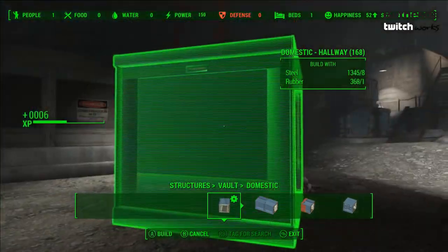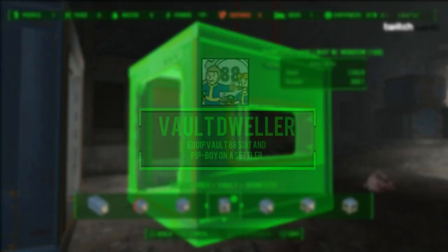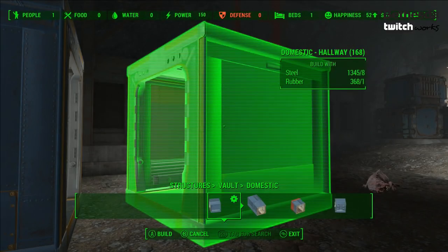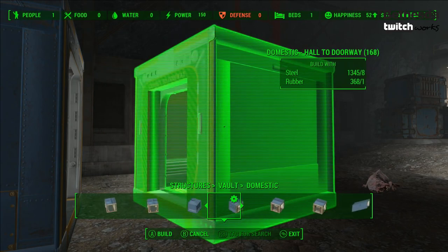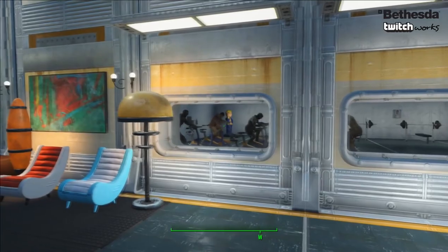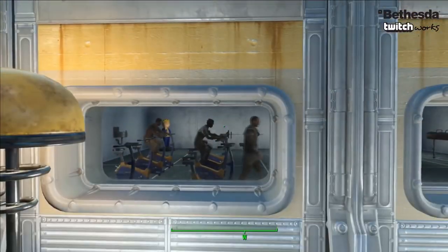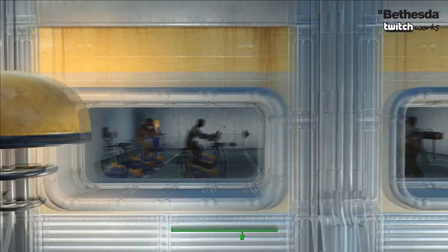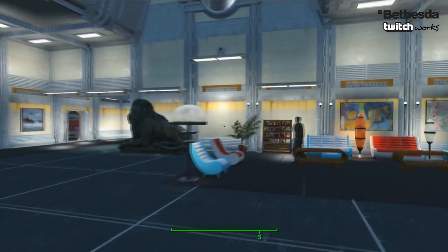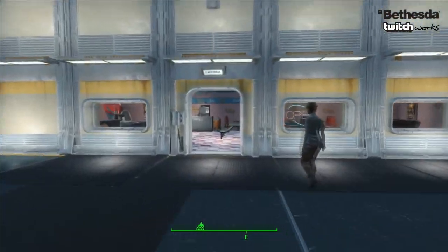Our last and final DLC achievement of Vault-Tec Workshop is one called Vault Dweller. The description says equip a vault suit and Pip-Boy on a settler. Honestly it's pretty much self-explanatory, but holy crap — I did not think they would actually implement placing Pip-Boys on settlers. I know a lot of people requested this when the game first came out, asking why can't we put Pip-Boys on our settlers and where are the other Pip-Boys in the world, as you only see one or two in this game.